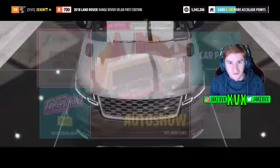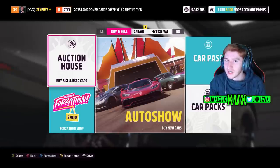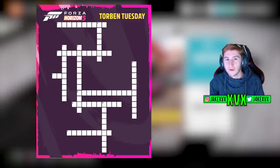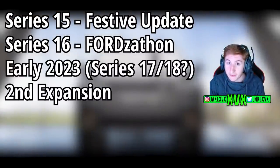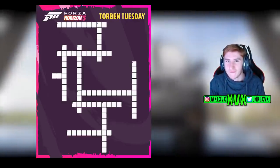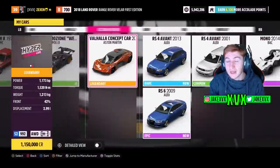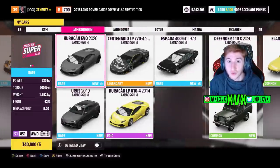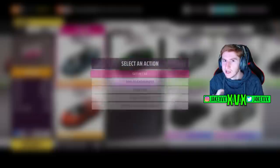Welcome back to Forza Horizon 5. As you know, Playground Games love giving us clues and puzzles to figure out what's coming next in their game. While we haven't got any new clues, we still have that crossword puzzle we haven't solved. From the most recent information with Series 15, Series 16, and the potential new expansion, we're going to take a deep dive into that crossword puzzle. Make sure to subscribe so you don't miss any videos like this.